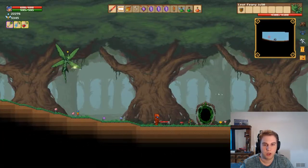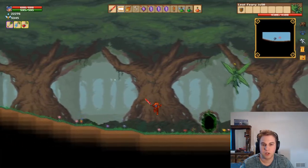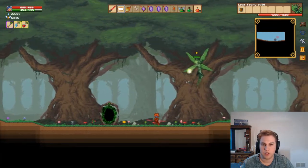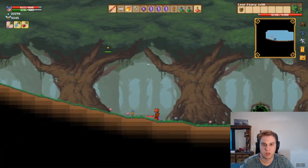The Leaf Fairy boss has four main attacks, each of which do 82 damage. Her first attack is the light ball attack, in which she teleports, sits still for a second, then charges up and sends a ball straight at you until it hits you or hits the ground.